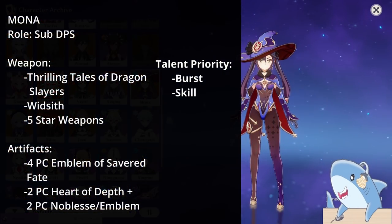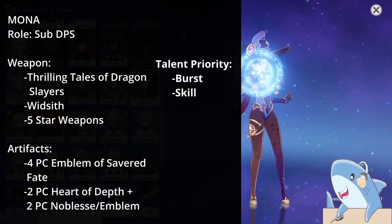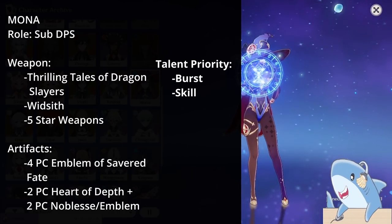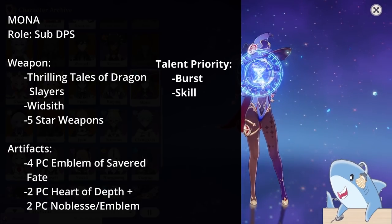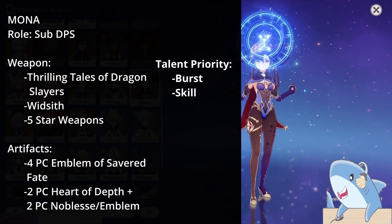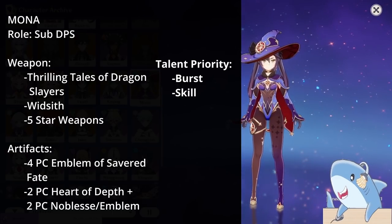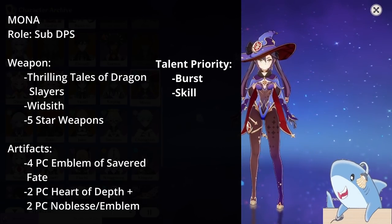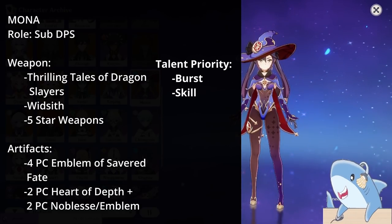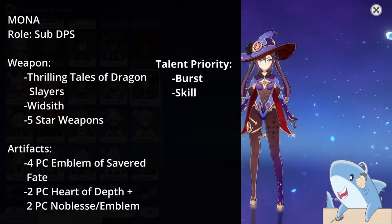Mona. You can build Mona as a DPS, though most of the time she's used as a Thrilling Tales of Dragonslayers holder. For weapons, Thrilling Tales of Dragonslayers is perfectly fine; some teams use Prototype Amber for a pseudo-healer role, or you can use a DPS Catalyst. For talents, focus on leveling her Burst first; once maxed, focus on her Skill. You can mostly ignore her auto-attacks.